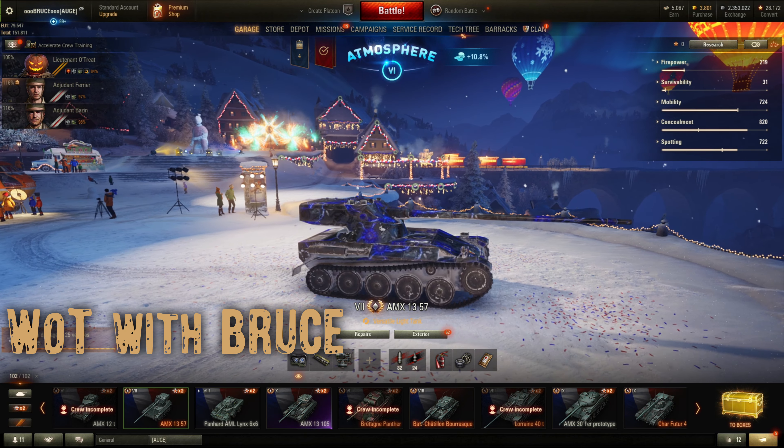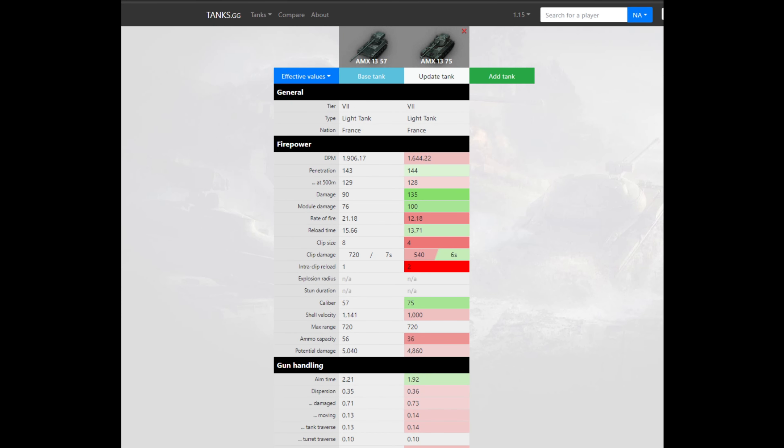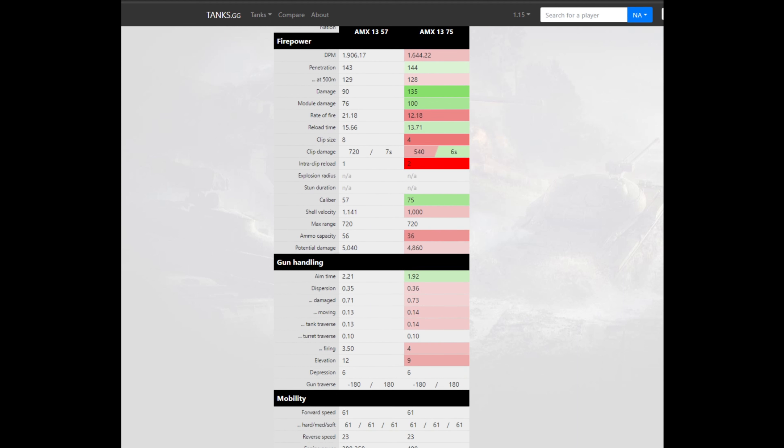Before we start with some gameplay, let's quickly compare the AMX 1357 against its counterpart, the AMX 1375, which is the tech tree tier 7 light tank. The DPM is much better on the AMX 1357 — it has basically the same penetration, only 90 alpha damage, but it has an eight-shot autoloader clip instead of only four, dealing 720 damage within seven seconds.